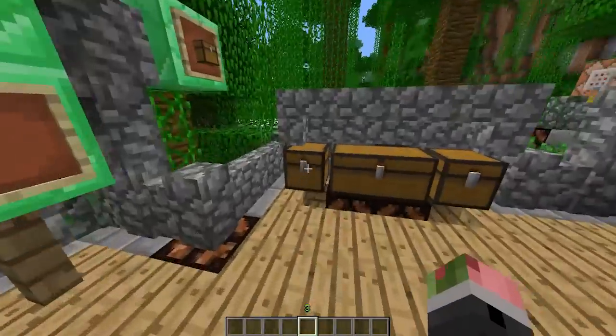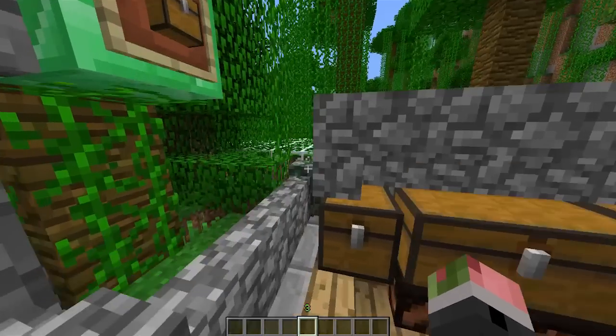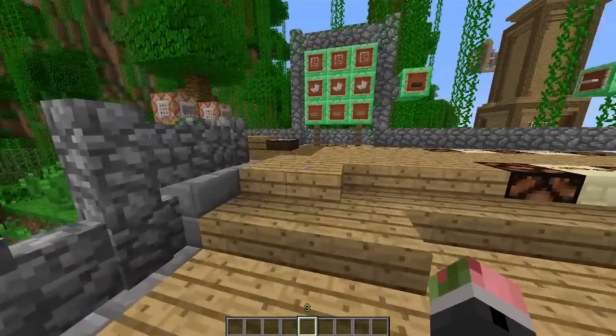Then we have trap chests — that's how you make them. They activate redstone once opened. I did a little Zelda chest-opening sound there, which is pretty cool.